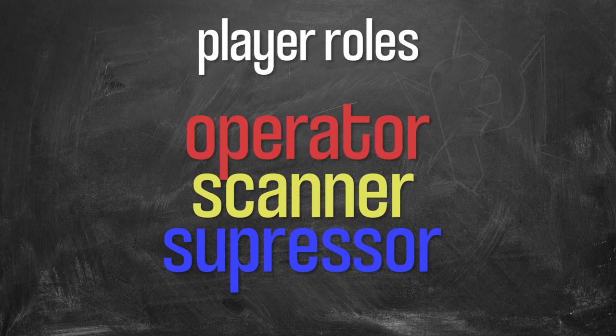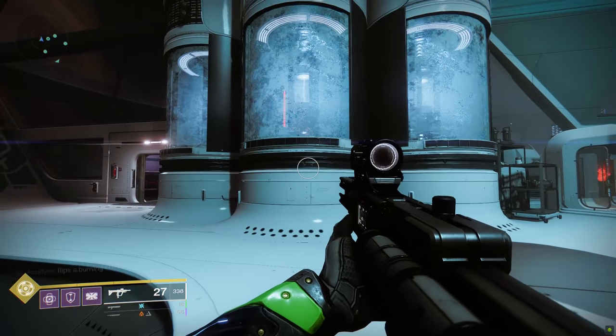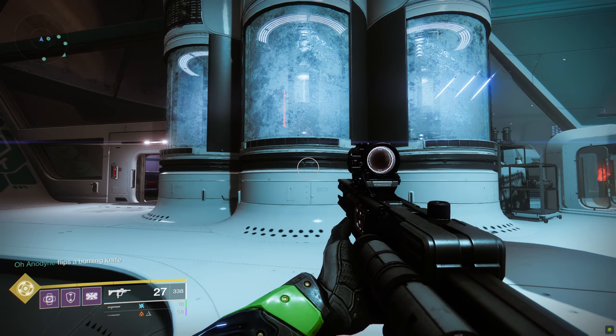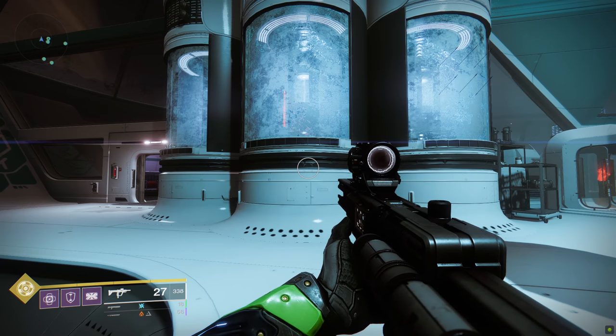Now you're in the first real encounter: Disable Crypt Security. Two roles come into play here — the Operator and the Scanner. Your overall goal is to shoot and break six large fuses in the center of the arena. Most of your time will be spent uncovering those fuses so you can damage them.